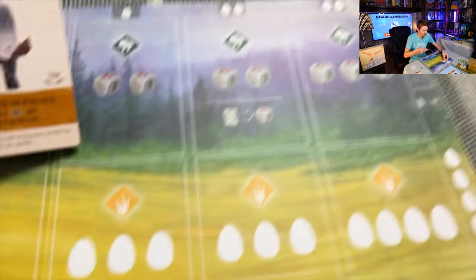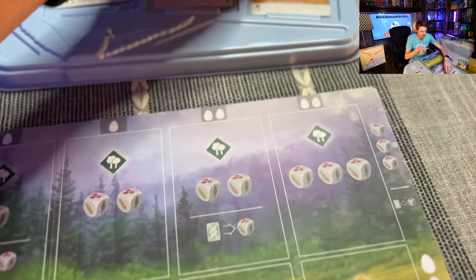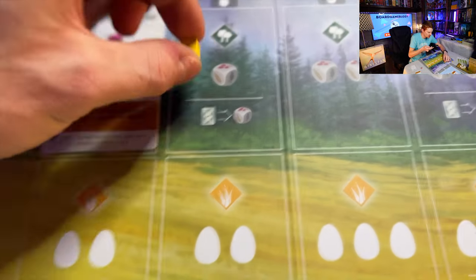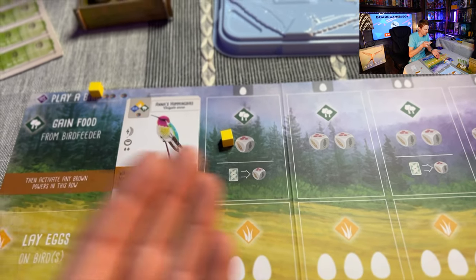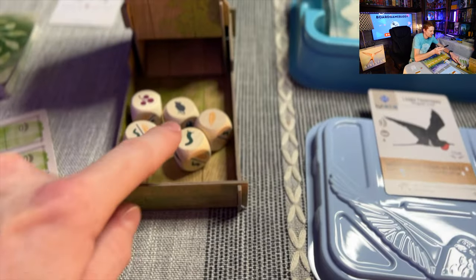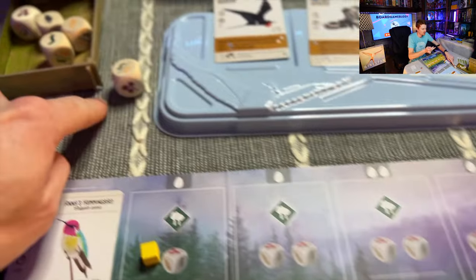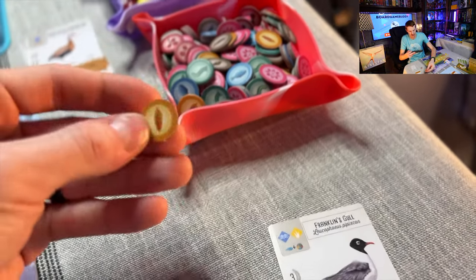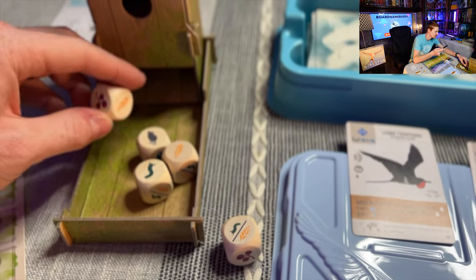The second action is 'gain food from the bird feeder.' You put your cube on the leftmost open space, or on the right side of a bird if one is there. With that bird I get to take one food from the bird feeder — I roll the dice out, choose one of the available results, and take it. That food is then no longer available for anyone else.